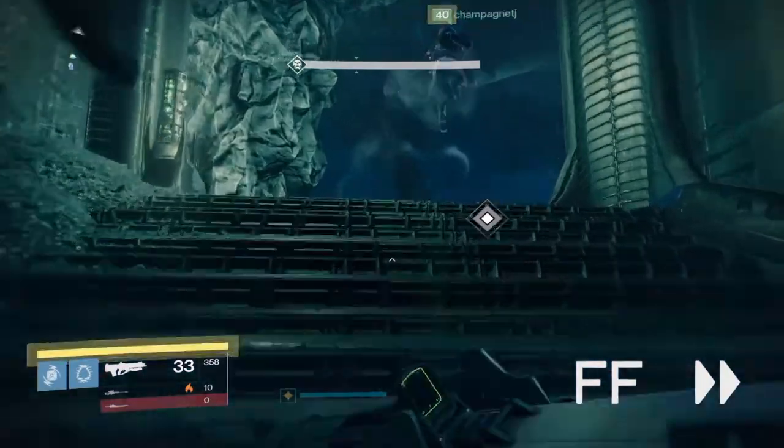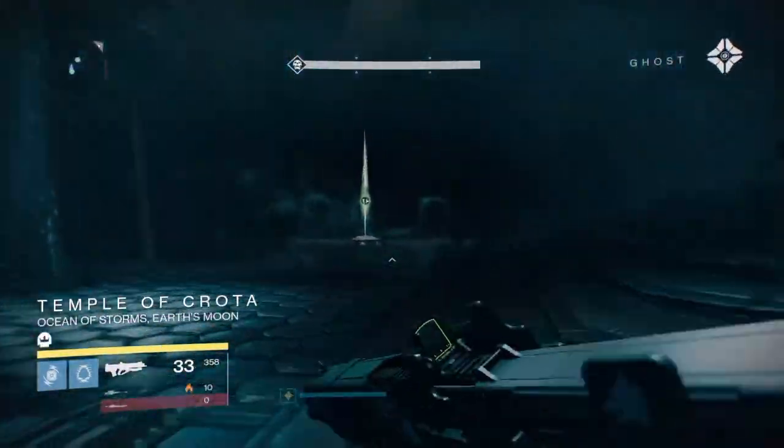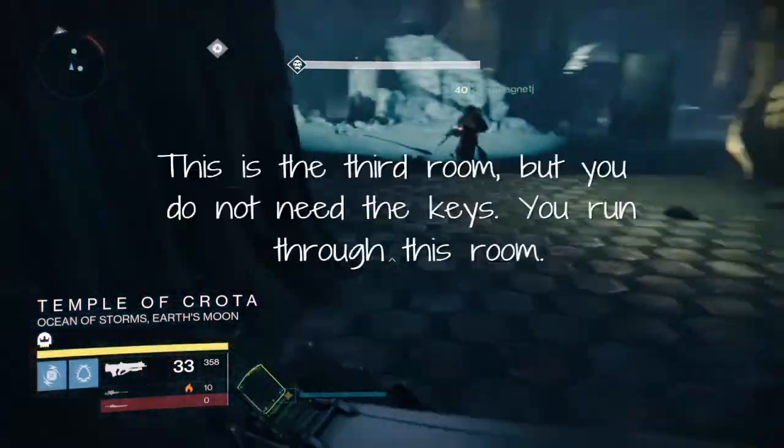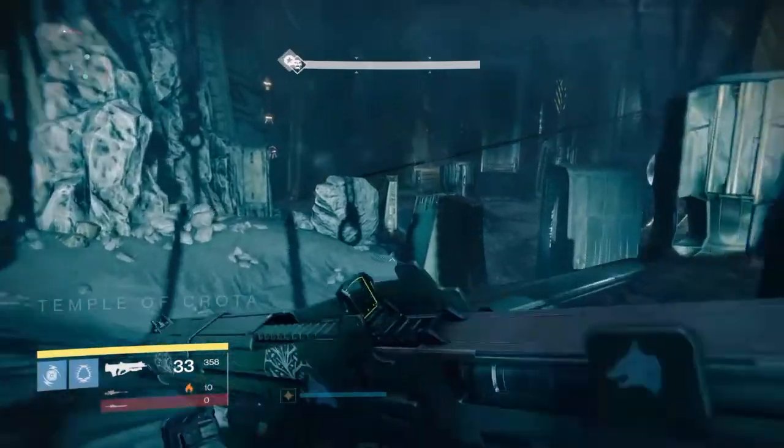Once again, run through the room until you get to the next tomb husk room. This is the third room. However, we're not going to be putting the keys in the door in this one. Instead, there will be a secret door that opens in the back of the room.